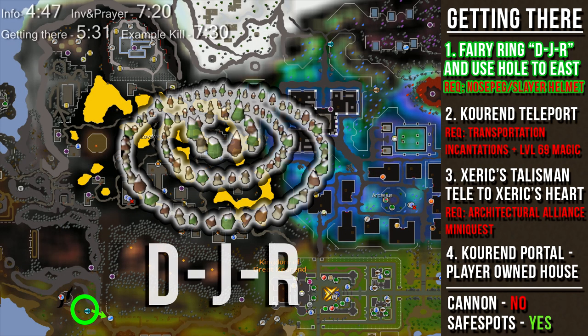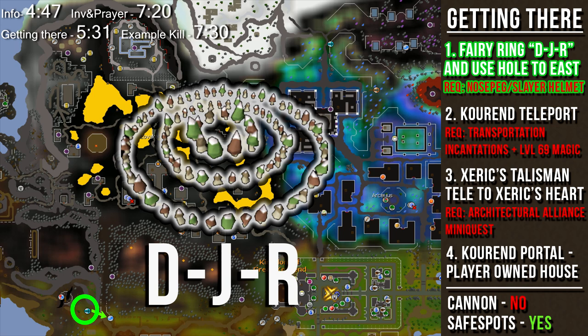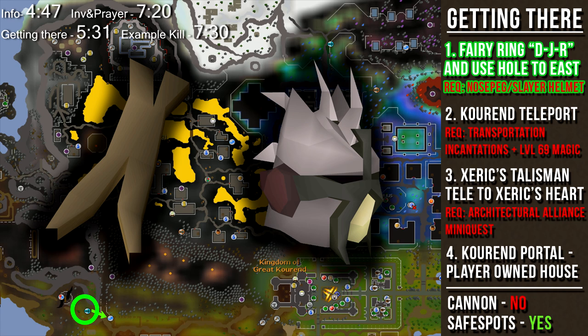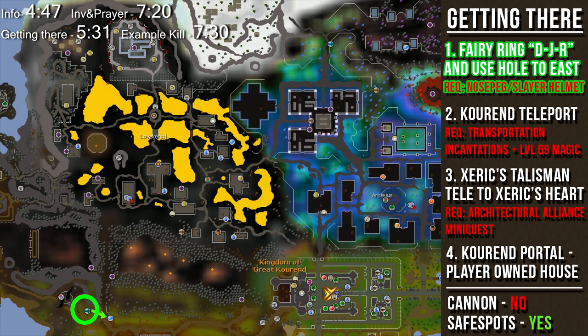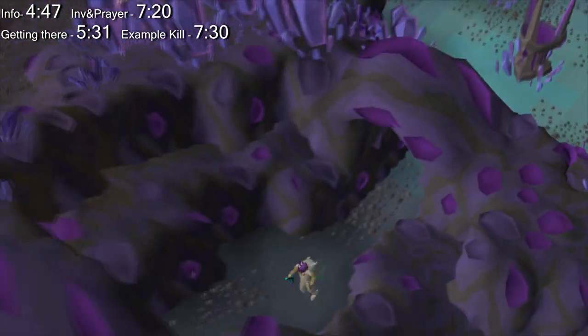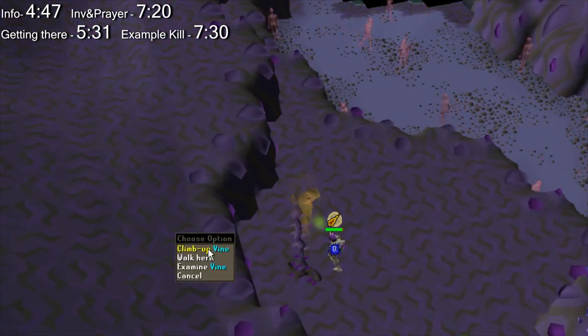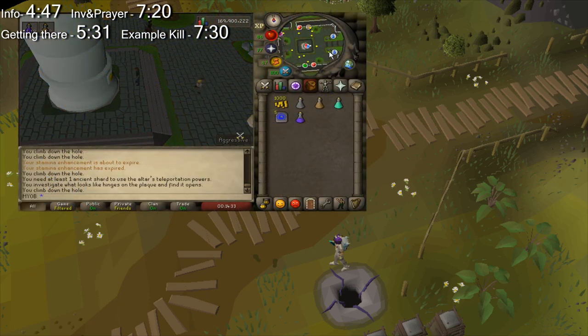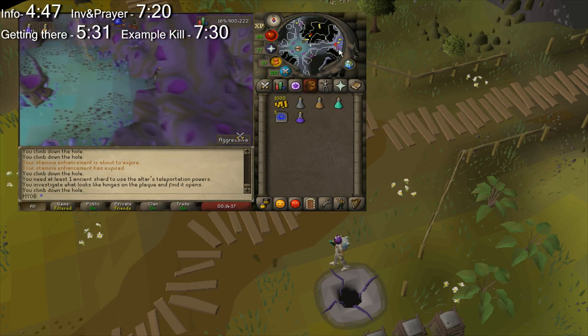The fastest way to get to this location is by using Fairy Ring code DJR and using the hole to the east. Warning: if you do not wear a nose peg or a slayer helmet going down this hole, you will get hit by the Deviant Spectre's attacks, which will completely drain your stats. Also, if this is your first time using this entrance and you don't see the hole, it means you haven't unlocked it yet. To unlock it, go to the center of the Kingdom of Great Kourend and climb down the main entrance into the catacombs, then navigate through until you find the vine — once you climb up the vine, the hole will be permanently unlocked. I've made a guide on how to navigate the catacombs, which I'll link in the description box below.